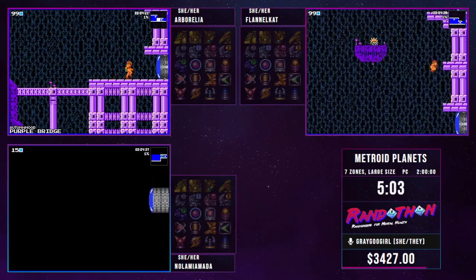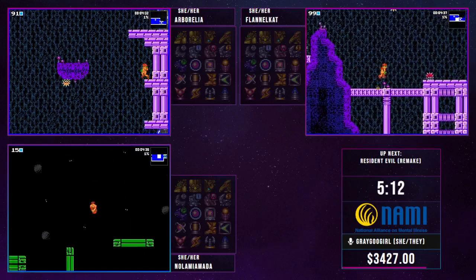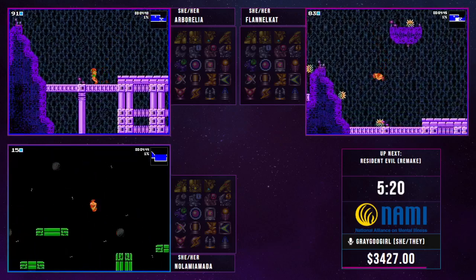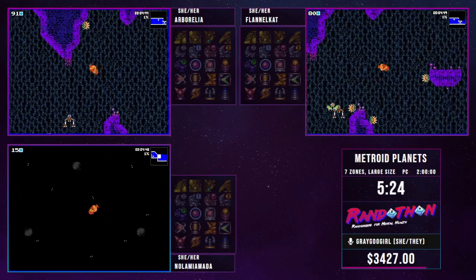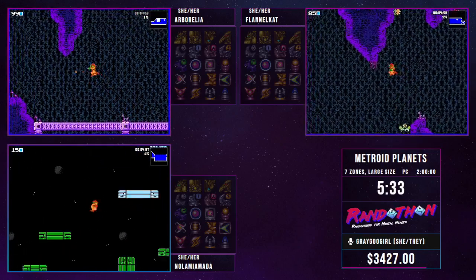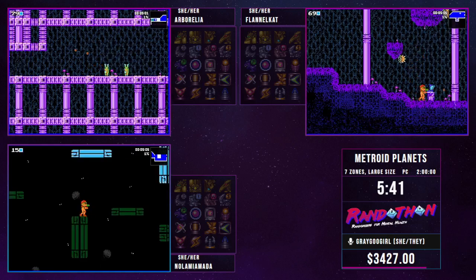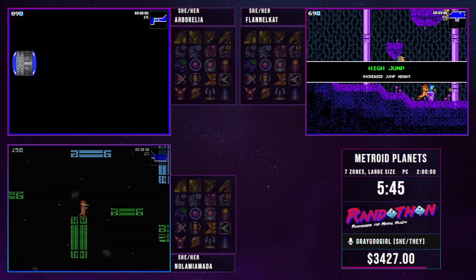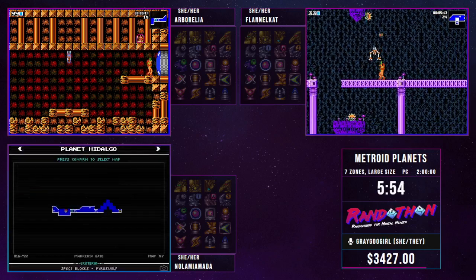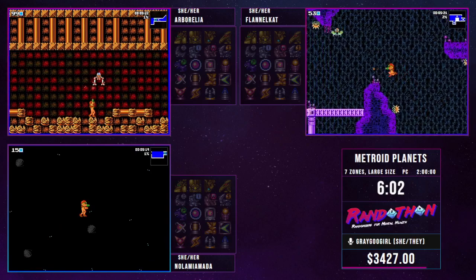The room they're looking at right now — Purple Bridge — is going to contain their first logical progression item. It's hidden in the room somewhere, and every time they run past it, they run right by that first item. It is underneath the titular Purple Bridge. Arborellia had the right idea but didn't quite make contact with the right spot. Flannel Cat is the first to find it — it's going to be their High Jump. High Jump does exactly what's expected: it gives additional height, makes certain jumps way more possible, and gives them access to the area where they'll find their first missile pack.